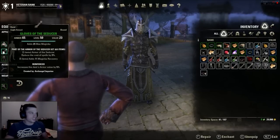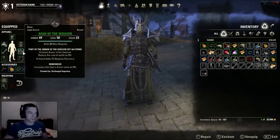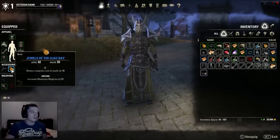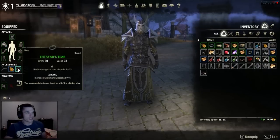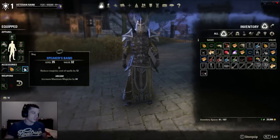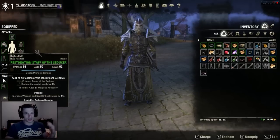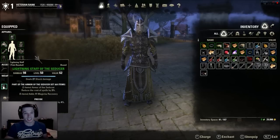My main crafted everything green so it only costs two materials — cheap as hell. I'll upgrade later but it's always roughly the same: reducing cost, increasing magic. My Restoration Staff is Shock, and same with the Lightning Staff, because I run the Storm God build — it's just easy to kill everything.